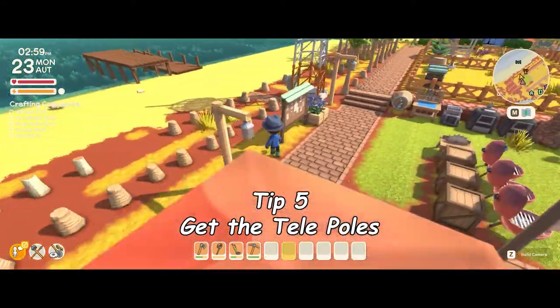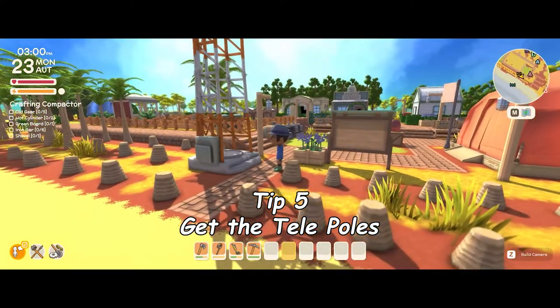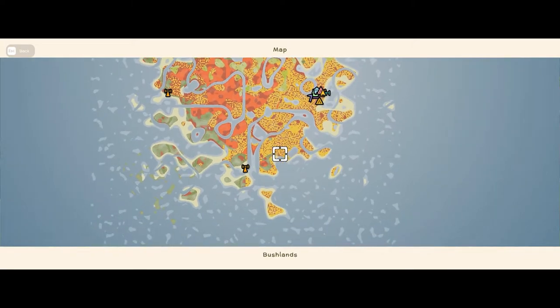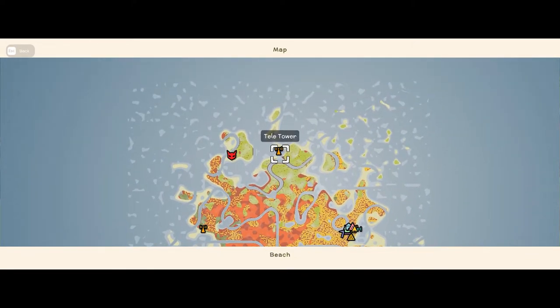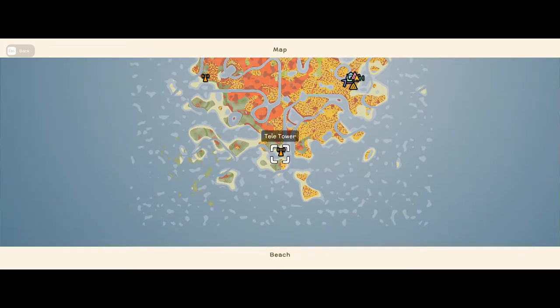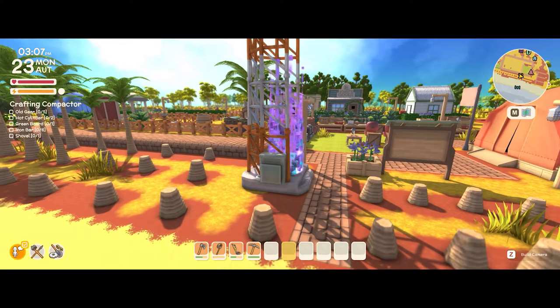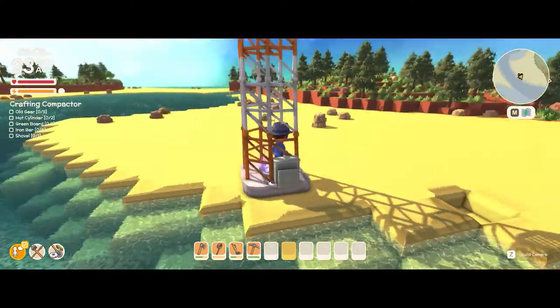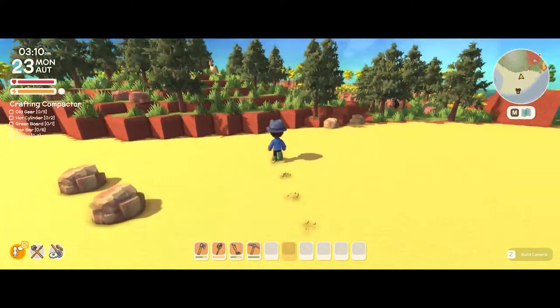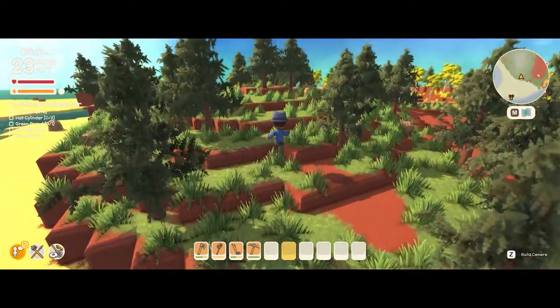Tip number five is to get the telepoles up and running. They only take a few materials to craft which you can easily find. There's one in the north, south, east, and west points of the island, and they're a quick way to teleport around. Once you jump into one you can go wherever you need — for example, heading over to the pine forest to quickly do a task and then get back straight away. It just beats walking from A to B.